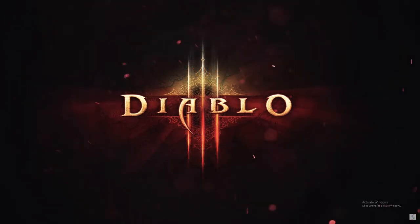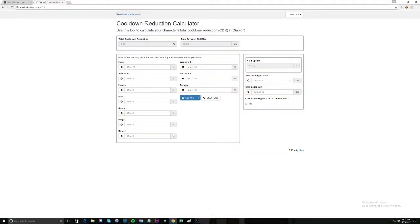Now if you're a math nerd, or you just don't have time for that, here's a site that calculates your true CDR value. All you do is enter your cooldown reduction values for each item, passive, or gem, and you get your true cooldown reduction. I will leave a link for this site in the description below.